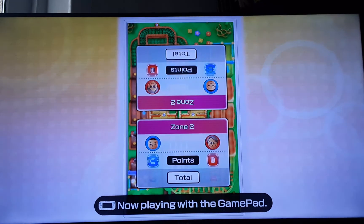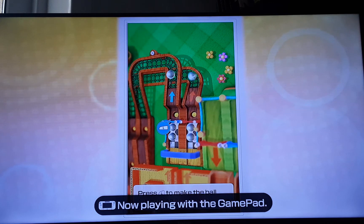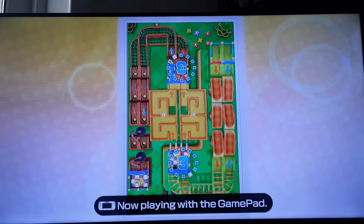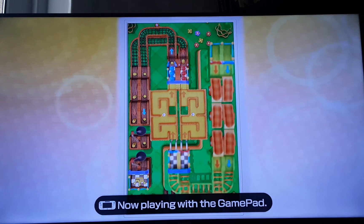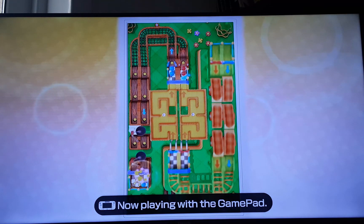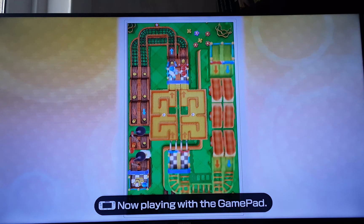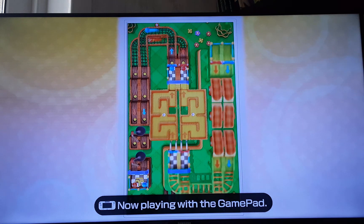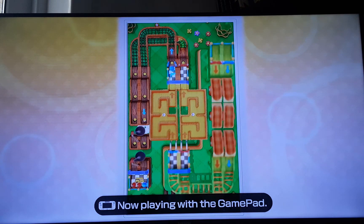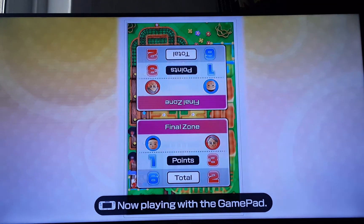Wow, he didn't get any. I guess he must suck at that. So press L to make the ball jump using jump pegs. Yeah, that last one's pretty difficult, but I still won.